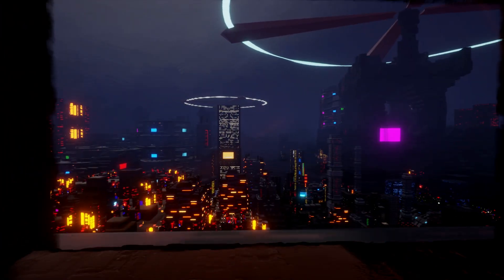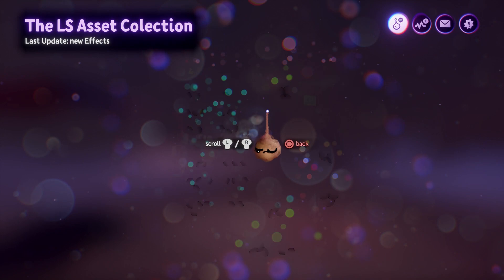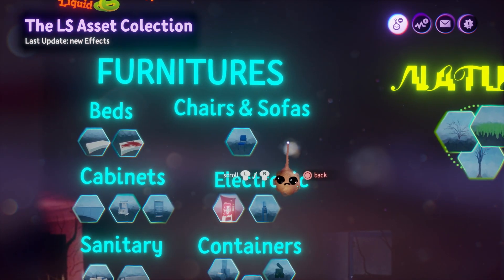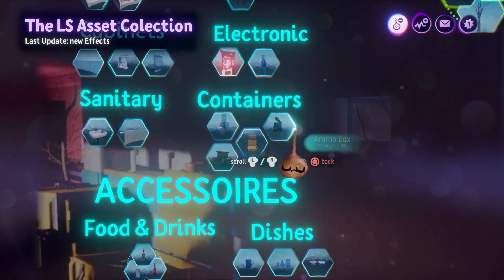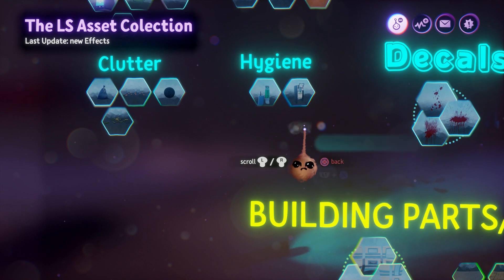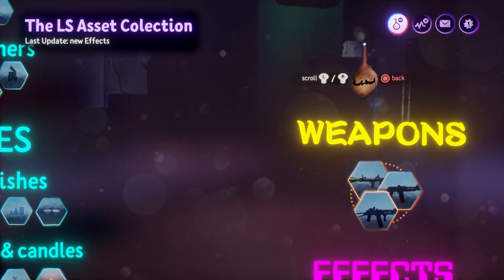Up next we have Liquid Snake 14. From what I could gather looking through their stuff, it appears they are working on a very involved first-person shooter. The result for the community is a bounty of shared first-person shooter assets. This is the LS Asset Collection 1L, and it contains pretty much every prop you need to make a shooter game, although the level of detail hints that they are aimed at a first-person perspective.